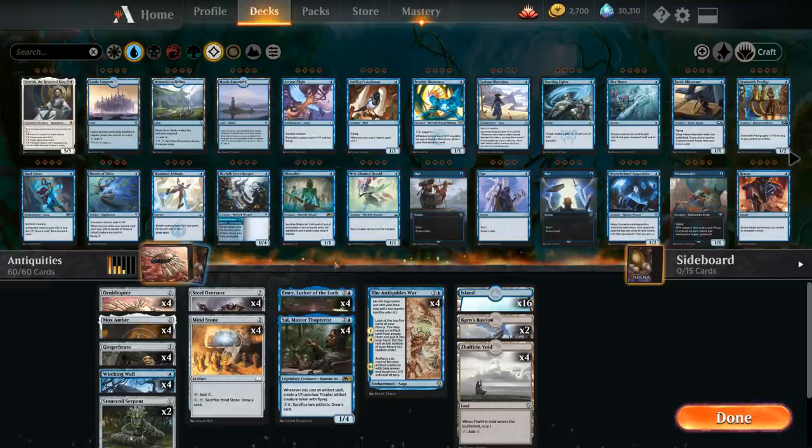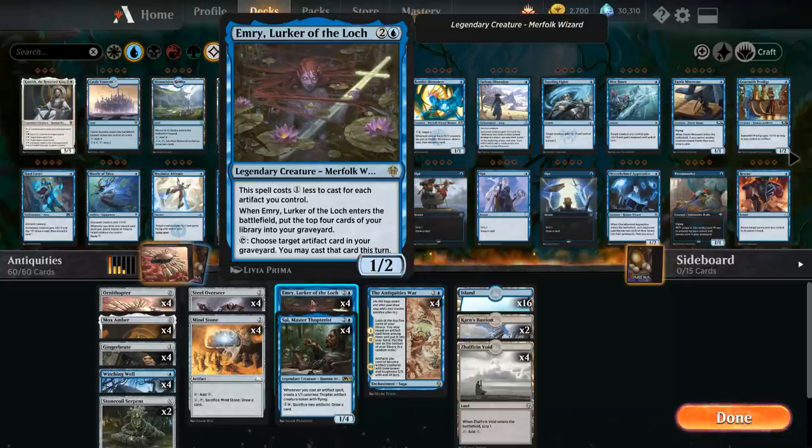Let's go over some of the legendary creatures in this deck. We've got the full playset of Emery, Lurker of the Lock. Normally costs 3 mana, but costs 1 generic mana less to cast for each artifact we control. When Emery enters the battlefield we put the top 4 cards of our library into our graveyard, helping us fill the graveyard with artifacts to use with her ability — we can tap Emery, choose an artifact in our graveyard, and cast that card this turn. So it provides a steady stream of card advantage, and we can usually cast her for a single blue mana thanks to the cost reduction.